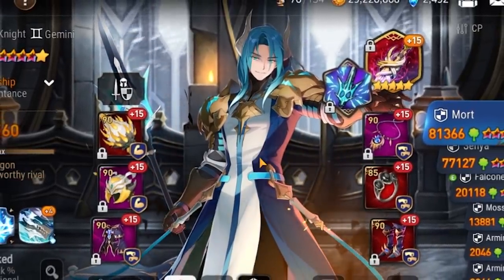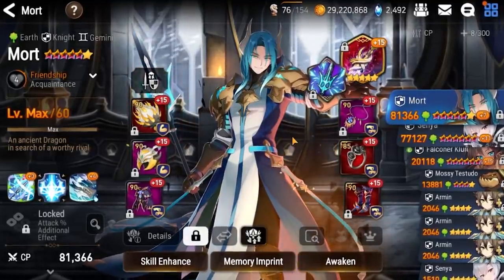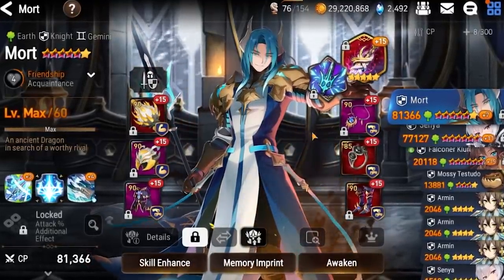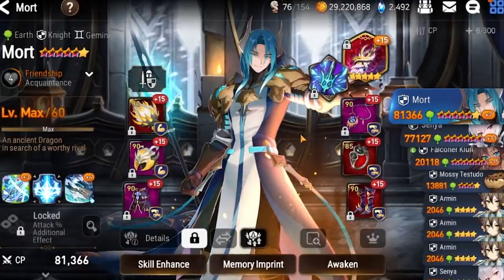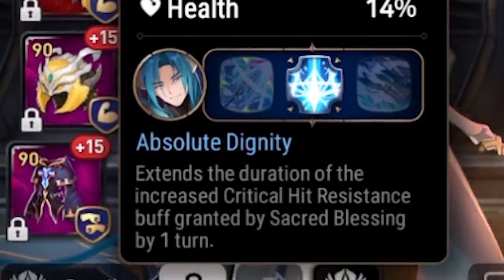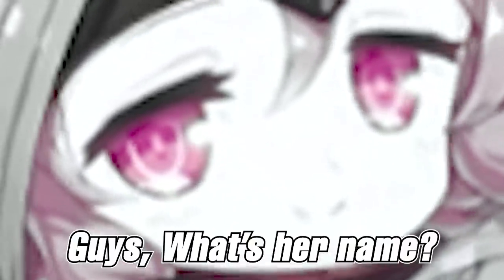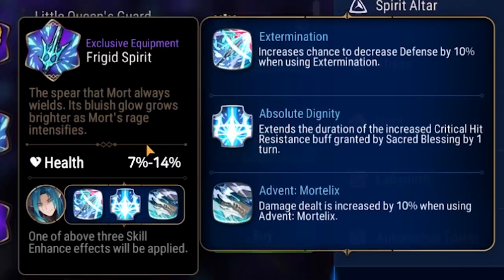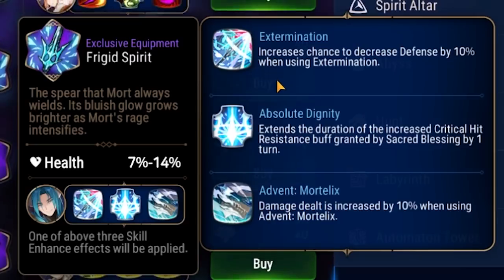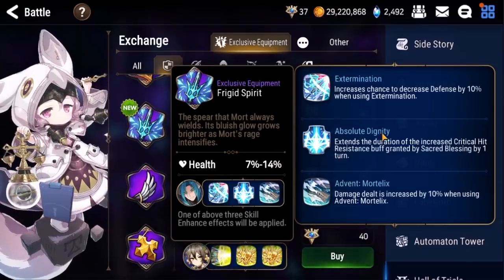But today we have Mortalex. He is already a living legend — nobody would think that he's useless. And now that SG has realized how great he is, they decided to make him overpowered by adding a very good exclusive equipment for him. For context, if you don't know what his EE does, you really shouldn't know — it's absolutely useless. The most useful one, in my opinion, is either the passive one or the S1 one. Most people would choose the S1 one.